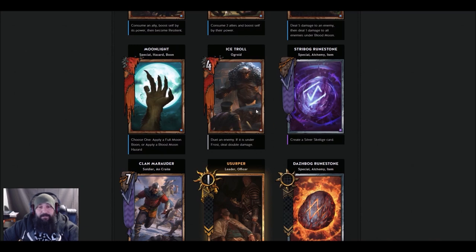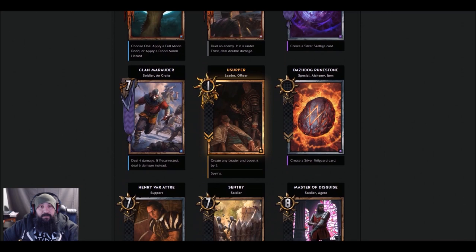Clan Marauder — 7 strength, deal 4 damage; if resurrected, deal 6 damage instead. So 11, it can be 13. I don't know why you would run these instead of Harpooners though — Harpooners have more strength. I would probably run Harpooners still if they're the same when the game drops.